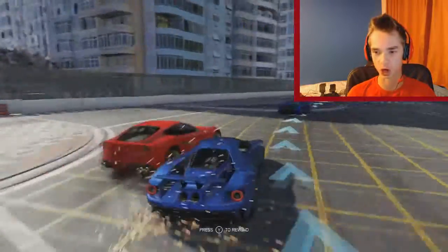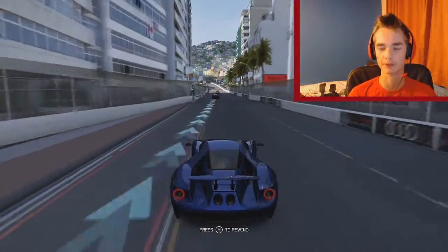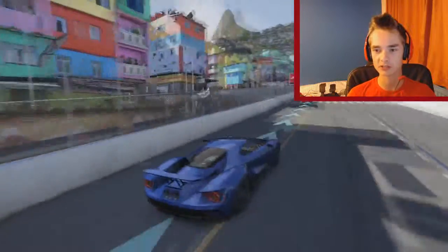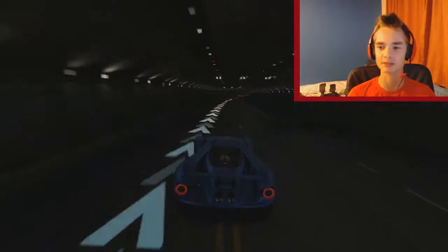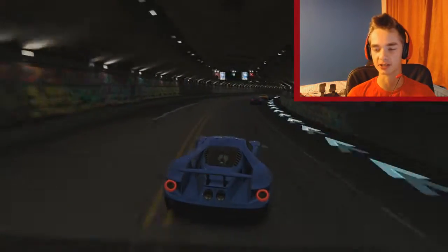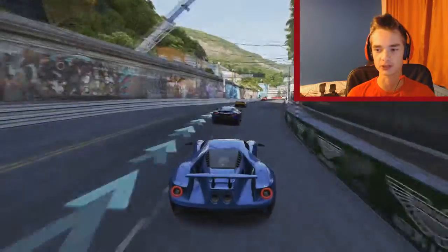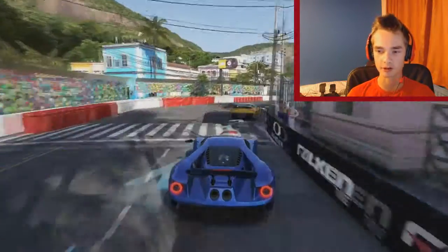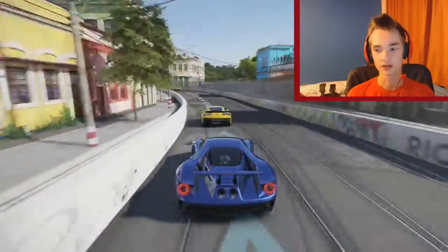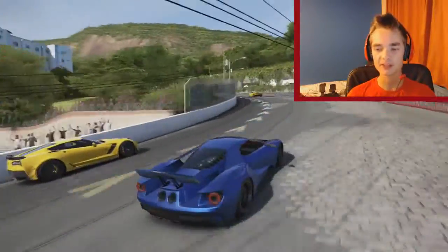All assists seem to be on at the moment - I can just pull the trigger and it'll brake and turn a little bit for me. But this scenery of Rio is mad, look at the houses, what spectacular colors! When I went to Mexico - I'll leave the vlog in the description - the houses looked a bit like that. This does seem to be like the demo: we've got a Huracan, a McLaren, a Corvette.